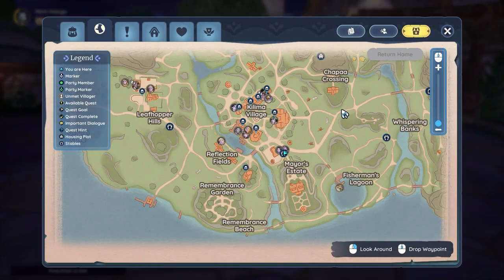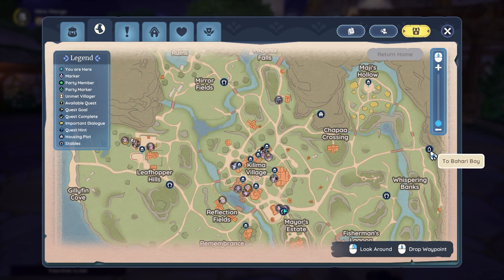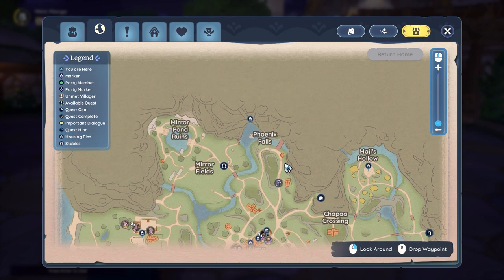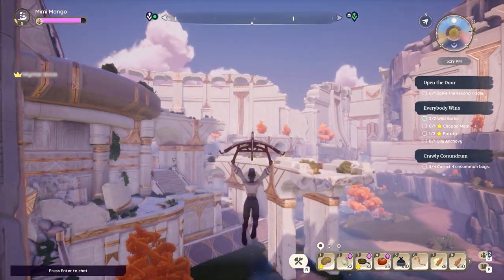Did you know there's another map besides Kilima? It's called Bahari Bay, where you can find lots of new forageables, bugs, quests, and more. You can also use the stable boards to fast travel to and from there as well.